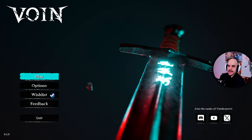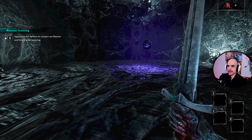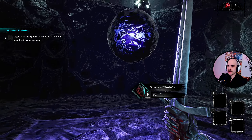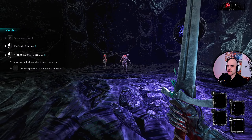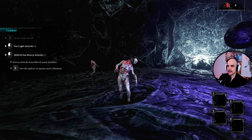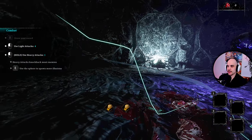Here we are in Voin. We dropped right into the game, so I assume we gotta do some kind of tutorial. We gotta approach a sphere — begin your training. Draw your sword with R, then you get a light attack and a heavy attack. I like the heavy attack, it's pretty good.